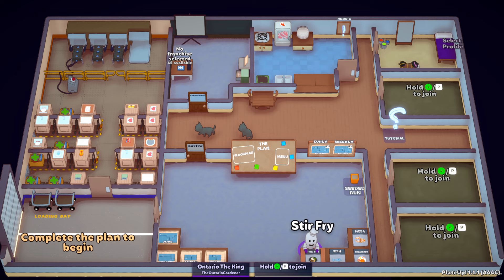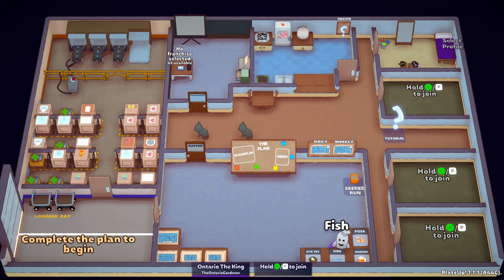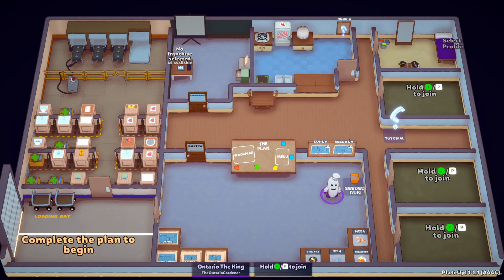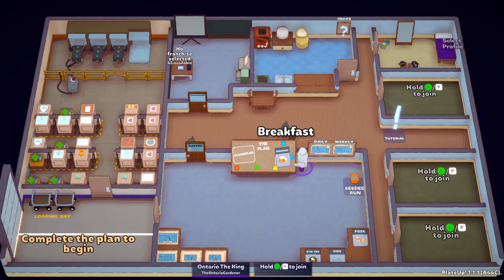We also have fish. If you ever want to refresh the dishes you have, go up to this tutorial, click the question mark, enter the tutorial, go to exit, exit right back out, and these may be refreshed — they could be the same ones. That's also how you refresh your layouts. Depending on your level, you'll have a different number of layouts. Your daily and weekly is locked. We're going to pick breakfast because it's one of my favorite dishes — you can automate it in various stages, eventually automating it completely.